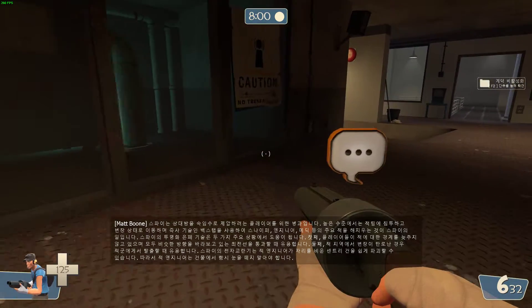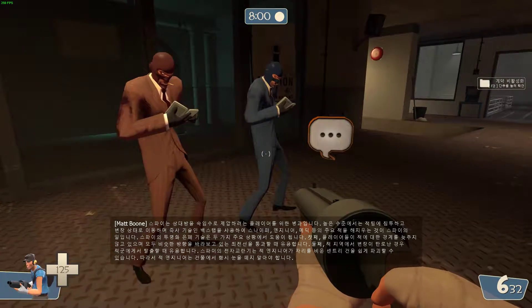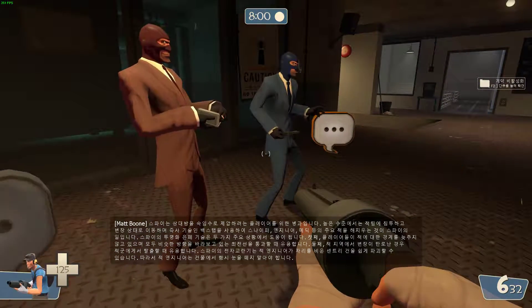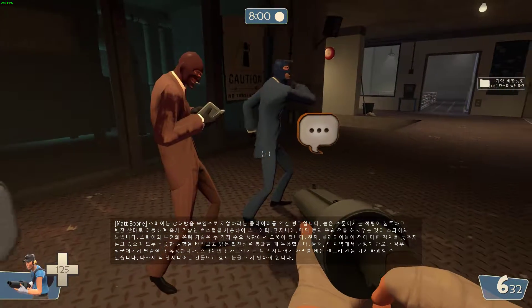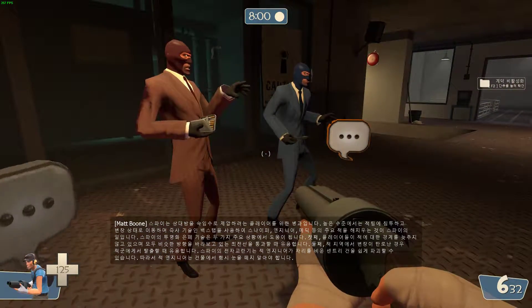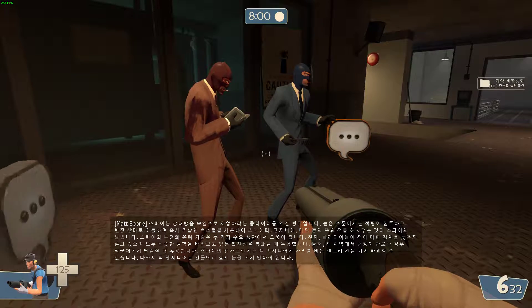His invisibility cloak is designed to help him in two key situations. The first is in getting past the front line, where players are most vigilant against enemies and most suspicious of friends not heading in the right direction. The second is in escaping from enemies who have seen through his disguise while he's in enemy territory.